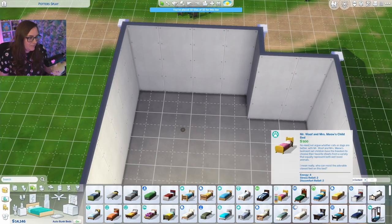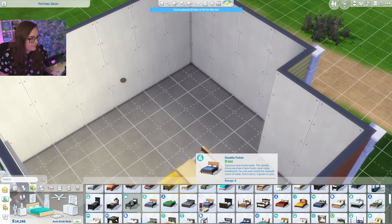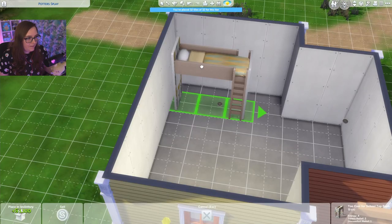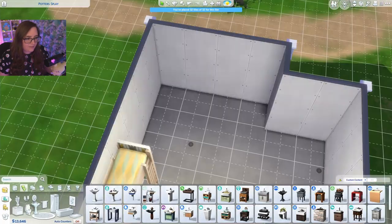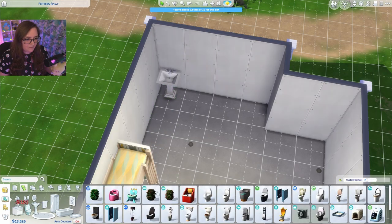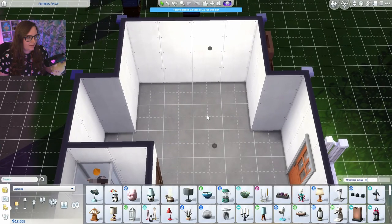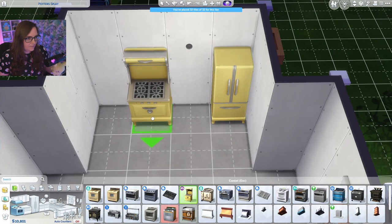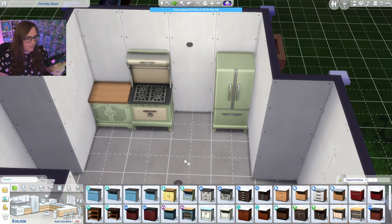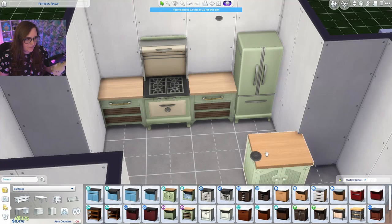I'm getting ahead of myself and we have some things to consider. Obviously the front door is going to be here. I could use the orange version — I just want to get a door. I think that's backwards though. That's super cute because she definitely likes flowers. Some of the essentials: obviously needing a place to sleep. Since we're only by ourselves, I'm not going to worry about a big bed for now. I may use a bunk bed just for space. I need a bathroom and I need a kitchen.